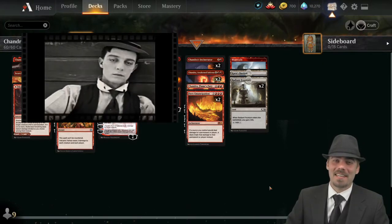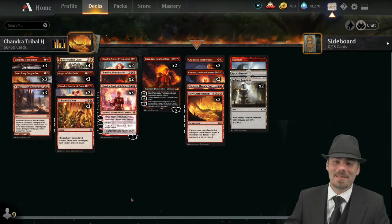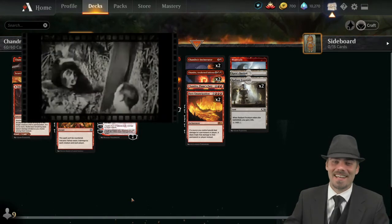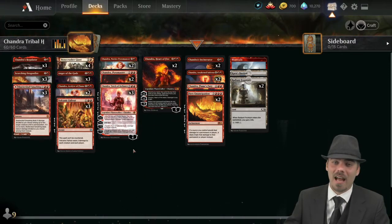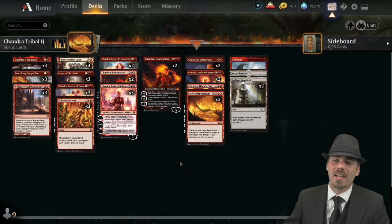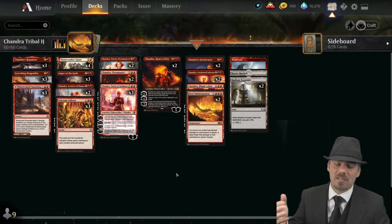Greetings everyone, I am glad to be here and I am glad that you are here. Today's Debt Jank is in Historic and we are playing Chandra Tribal! That's right, ladies and gentlemen. I couldn't be happier — I love these Chandra cards. I'm not a huge fan of mono-red as far as red deck wins is concerned.